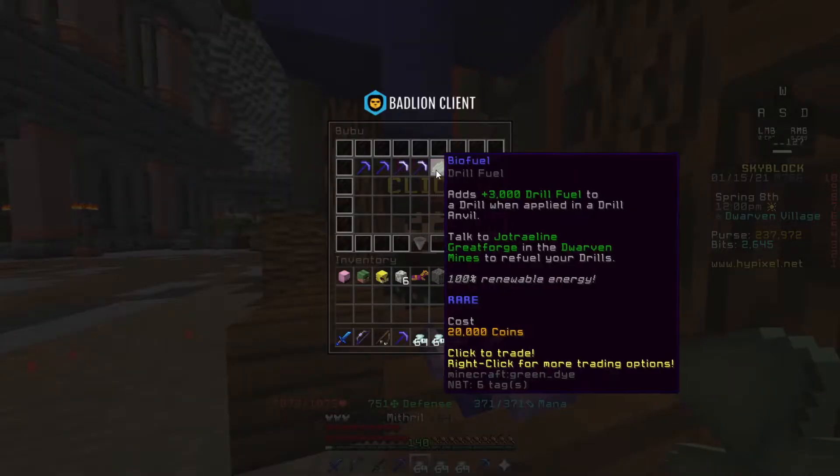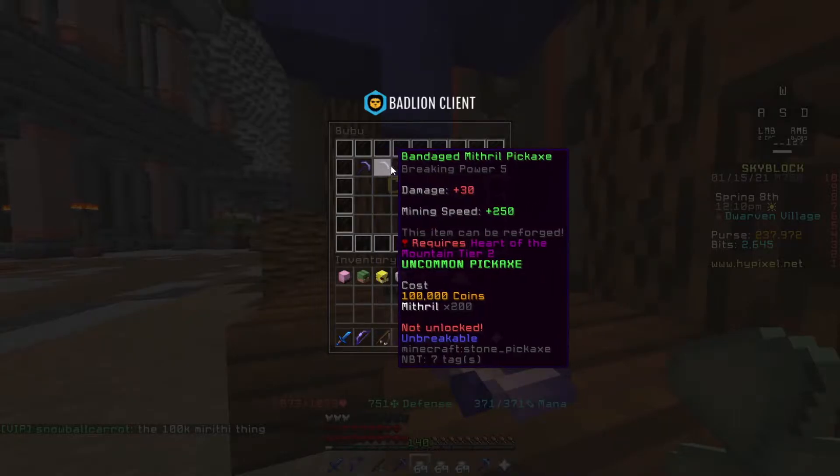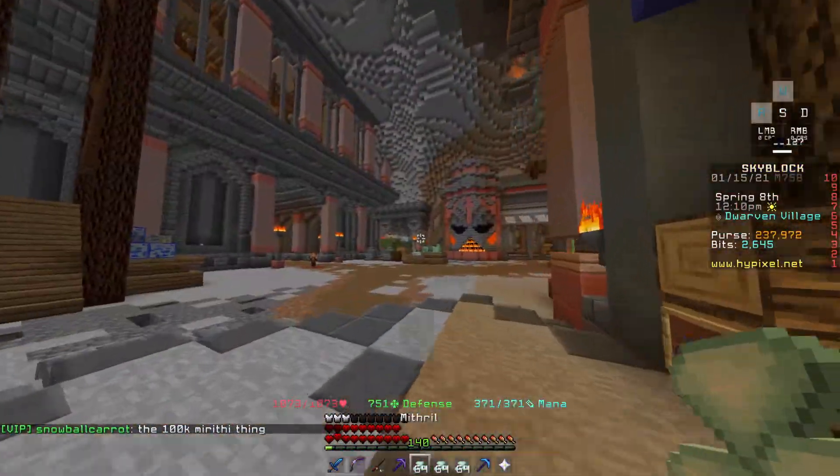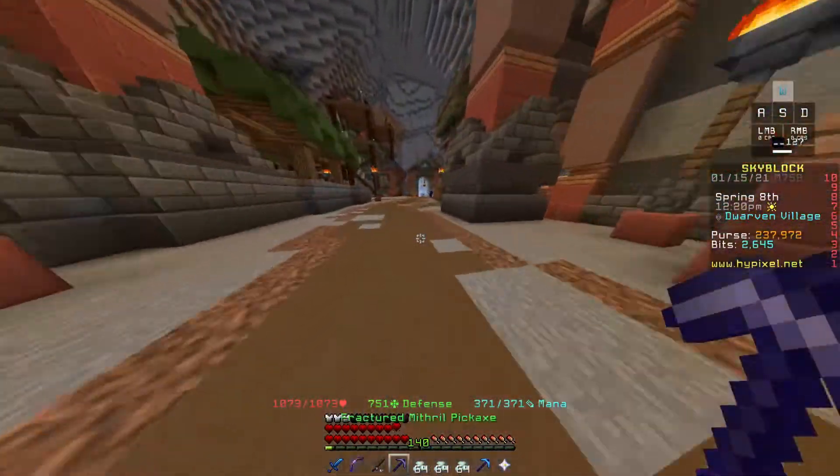This guy over here sells you some pickaxes and also some drill fuels. This is where you can get your first mithril pickaxes and some titanium ones as well — I haven't unlocked them yet because I just started. And that's essentially it for the Dwarven Mines.